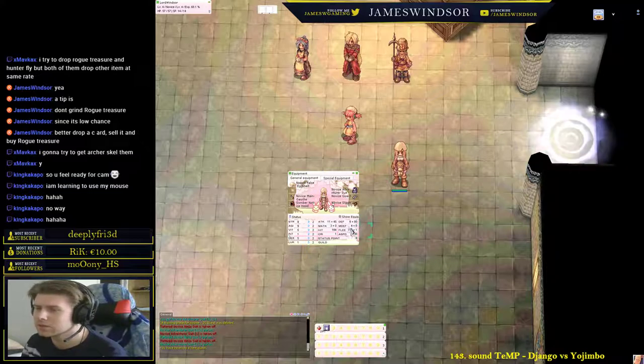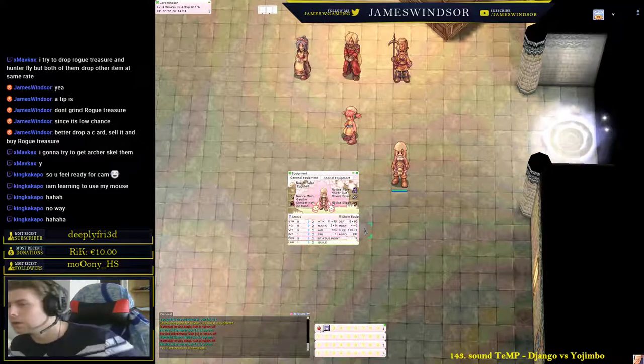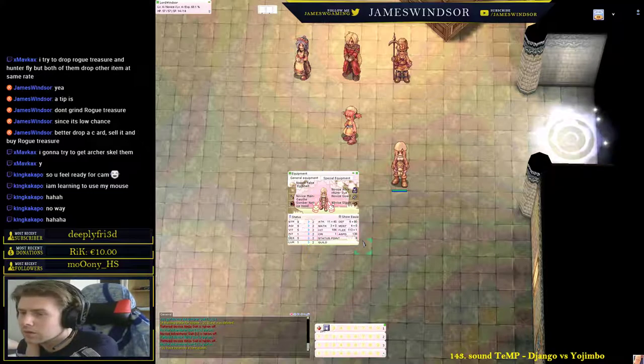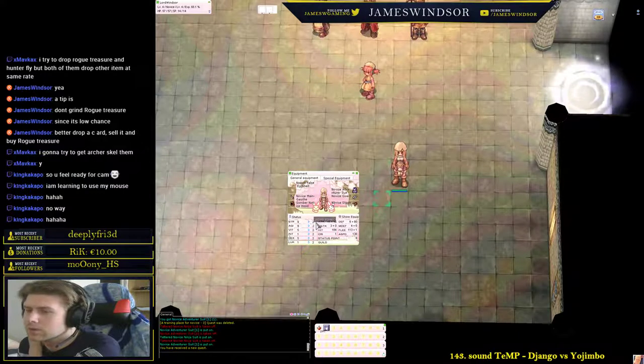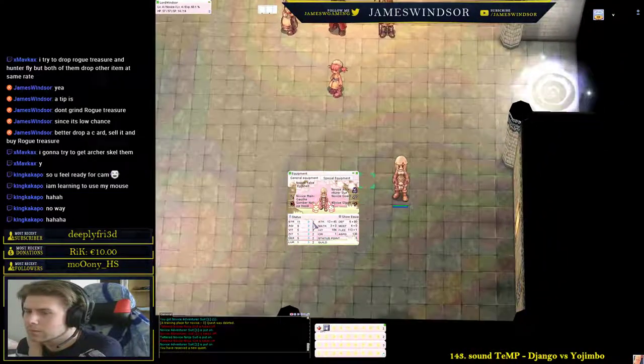Magic defense: left side is hard defense from gear, right side — for every INT you get one soft magic defense. Attack speed is how fast you attack. These are the status points you get to spend. As you can see it costs 2 points for the first upgrade, but if you put one more it becomes 3 — it gets more and more expensive for each stat point spent in the same place.